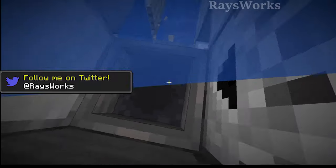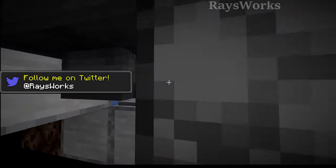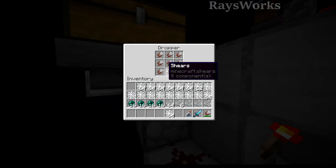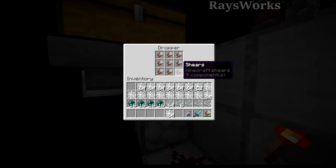But if the player doesn't pick up the shears, you can see after the player leaves and gets off that pressure plate, the hopper unlocks, picks it back up, and puts it into this dropper over here. This dropper will then push it back over into this dropper here when a free slot is opened up.